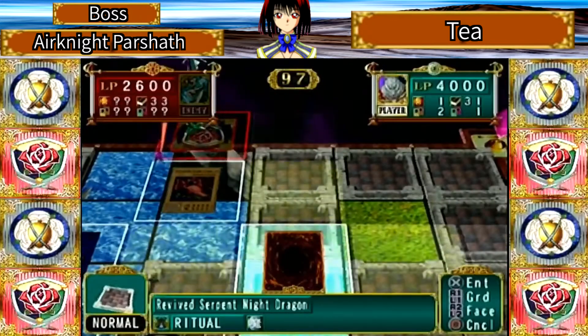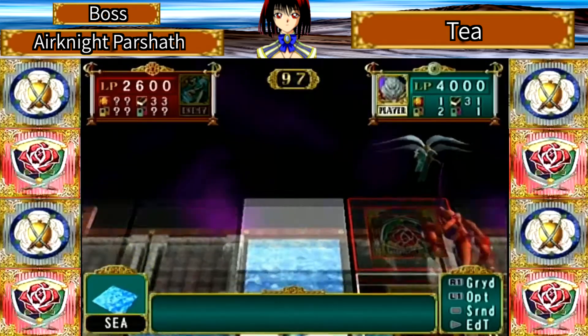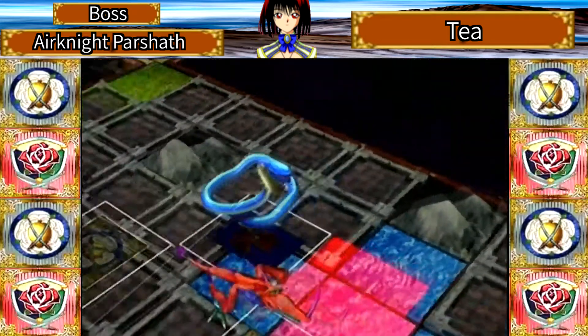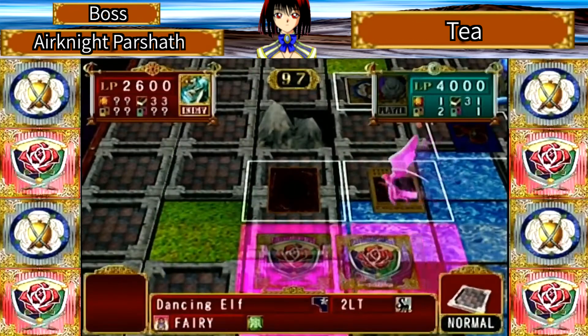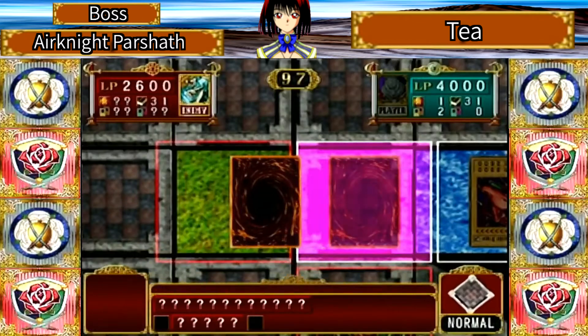I'm going to move this card forward just to scare her from moving to the right. I want her to move into the water where I can do a 3,300 attack. I couldn't scare her — either the AI's good or she's just brave.